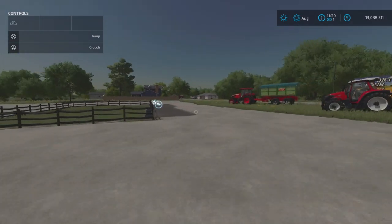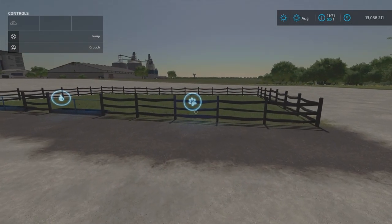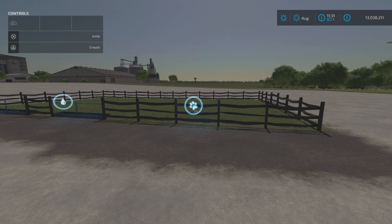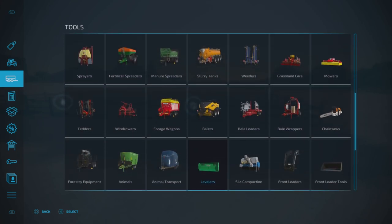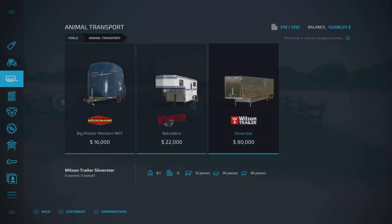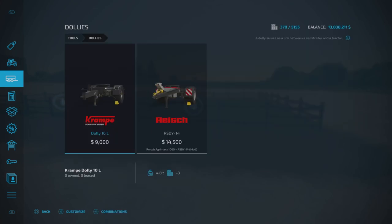Next up we need some piggies. You've got a couple of options. First, you can get an animal transport trailer - come into Tools, scroll down to Animal Transport. At the minute there's only one option, the Wilson trailer, which holds 36 pigs. It needs to be pulled by either a truck or a dolly attached to a tractor. Dollies are found under Tools > Dollies.